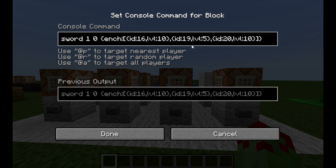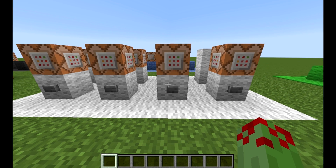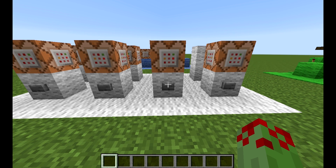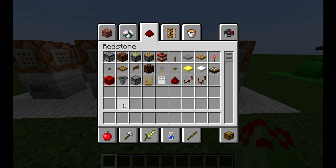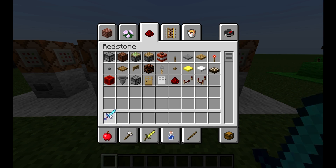And in this one I'm just showing you how to get multiple enchantments. You just put a comma up to the curly bracket and then repeat what you've just done. This one will give me a sword with Sharpness 10, Knockback 5, and Fire Aspect 10, and you can see it's now got a blue name.